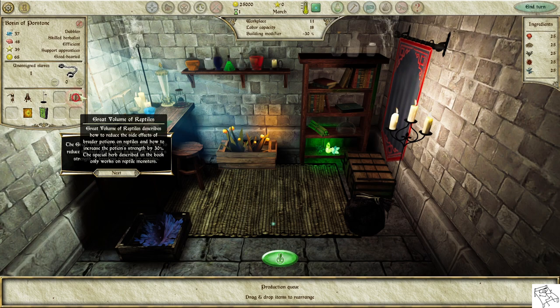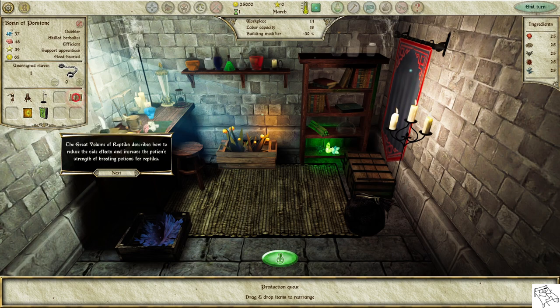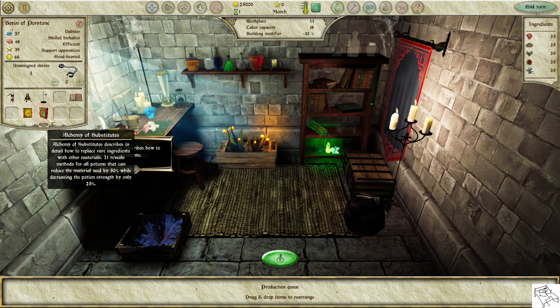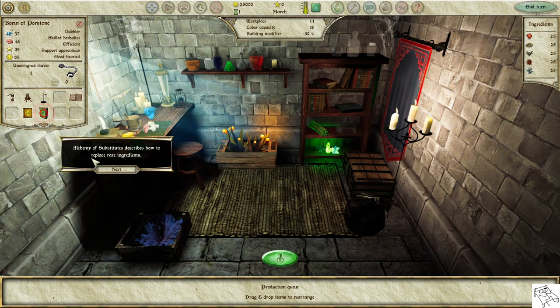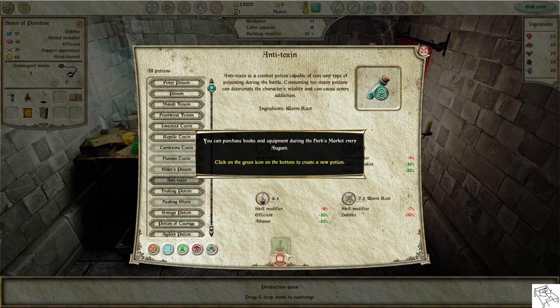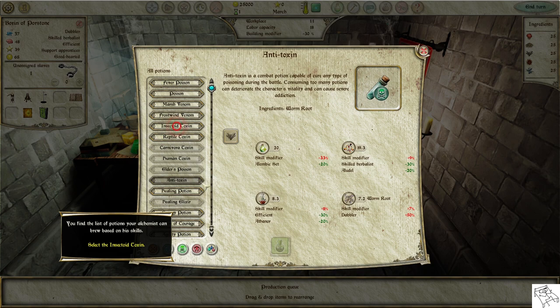You also have rare books. The Great Volume of Reptiles describes how to reduce side effects and increase the potion strength of breeding potions for reptiles. Alchemy of Substitutes describes how to replace rare ingredients. You can purchase books and equipment during the Herbs Market every August. Click on the green icon on the bottom to create a new potion — you find the list of potions your alchemist can brew based on his skill. Select the Insectoid Toxin.